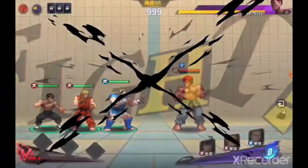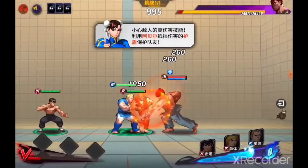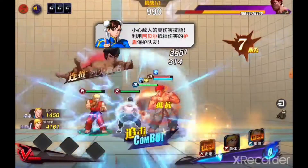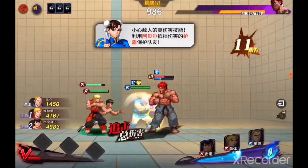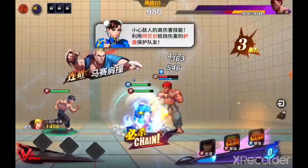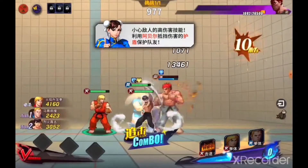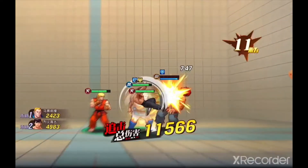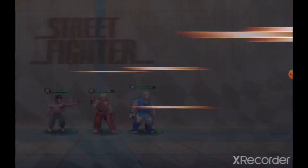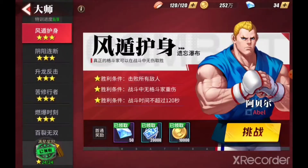Now for this one, Evil Ryu does a lot of damage. So what they want you to do is use Abel's skill to mitigate Evil Ryu's damage, and then use Ken and Falke to DPS him out. That's the point of the first one — use Abel's defense to block or mitigate Evil Ryu's damage and use Falke and Ken to DPS him down.